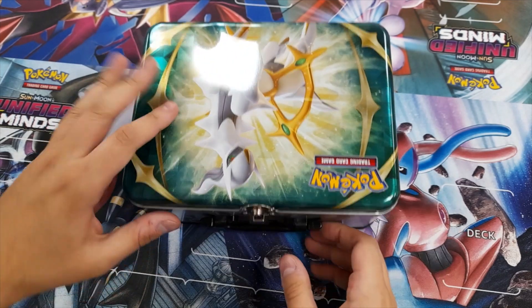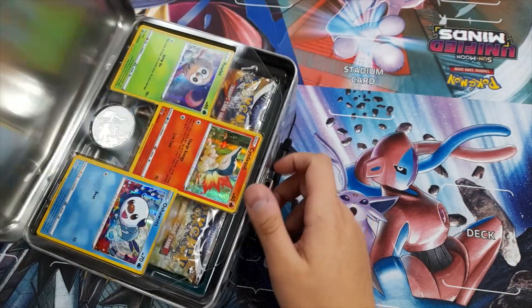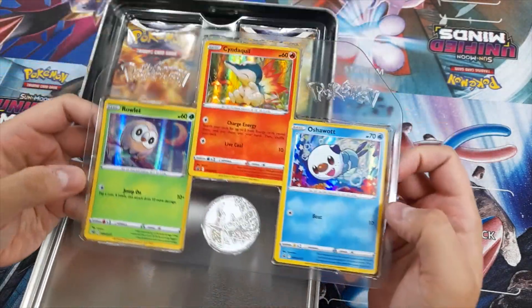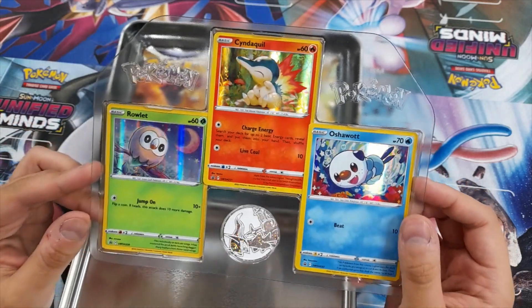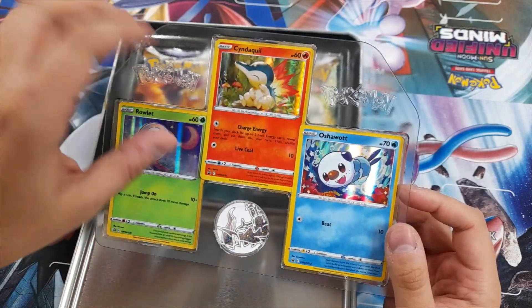It's very pretty, very shiny. It's got a little handle on it as well, and a little latch to make sure everything is safe. Inside we have our three Pokemon: the beautiful Rowlet, Cyndaquil, and Oshawott, all in foil. Very nice foil going on — lovely promo cards there.